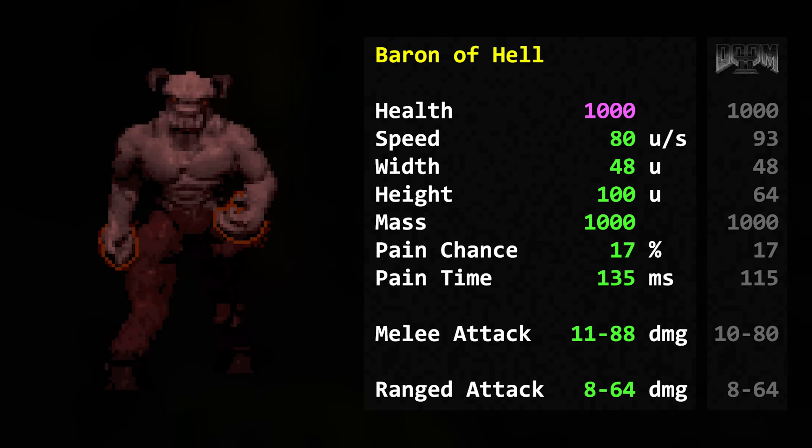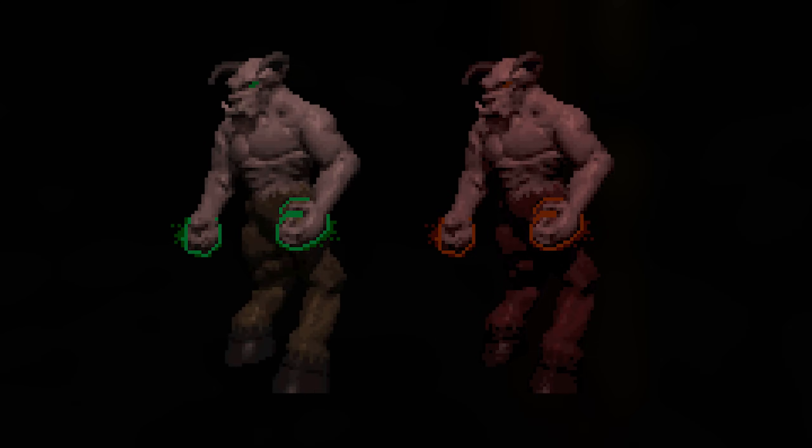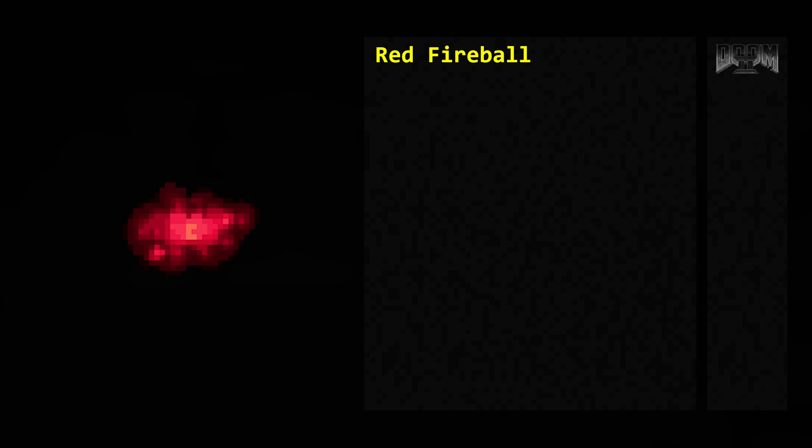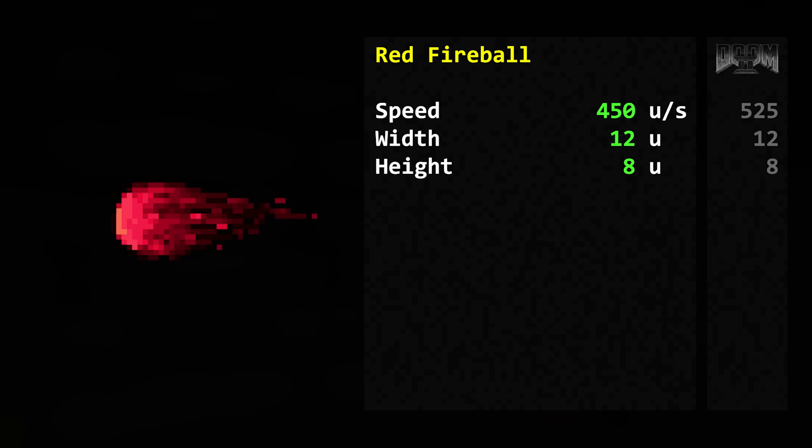The Baron of Hell is a Hell Knight with 1,000 health. A palette flag is set to give it a sunburned appearance. Despite the different visuals, the projectiles also behave exactly the same as the Hell Knight's.